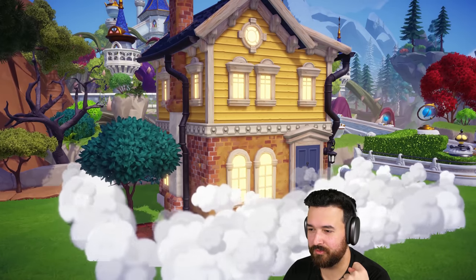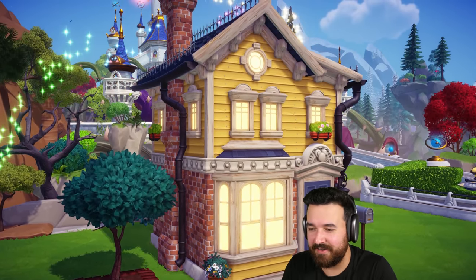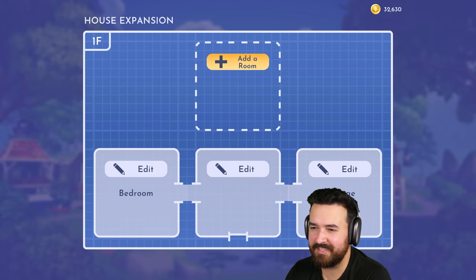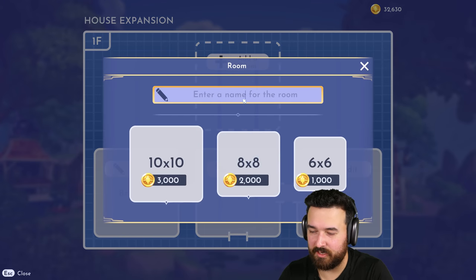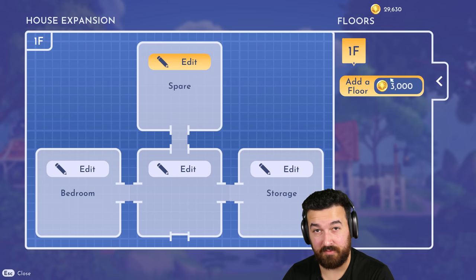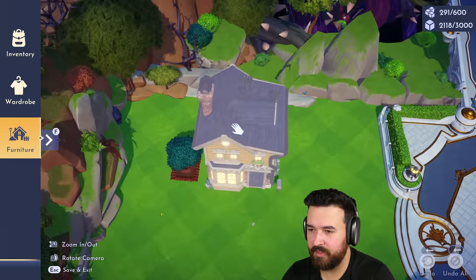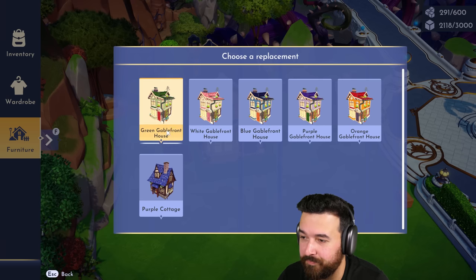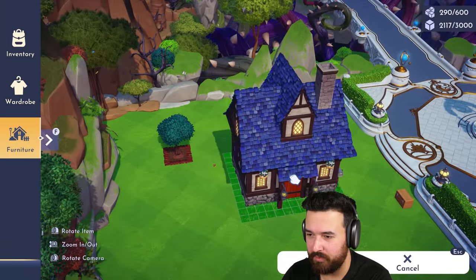That upgrade gives us the ability to change the exterior and also adds more storage inside. I'm also going to add another room — we'll just call it a spare room for now since I'm not sure what it's going to be. Of course we'll go full size, and we can also add more floors. We've got a lot of space to work with. The other thing I was talking about is I can click on my house and actually replace it with different styles — you can unlock more styles. Let's use this purple cottage style.